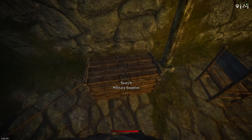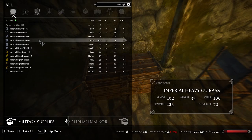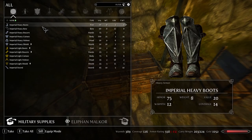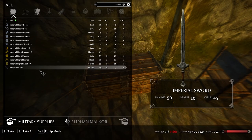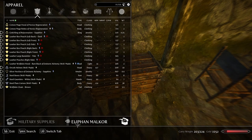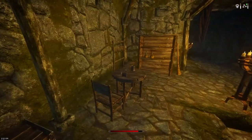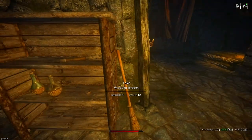Iron battle staff. Military supplies — this isn't bad. I'll take those arrows. Pretty good haul. Unfortunately I am getting quite overweight here, so I'll have to get that another time.